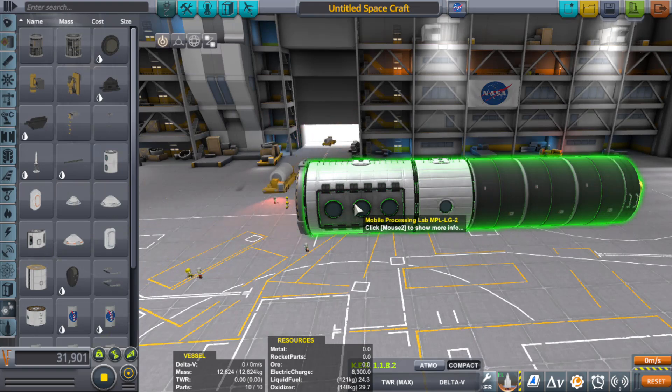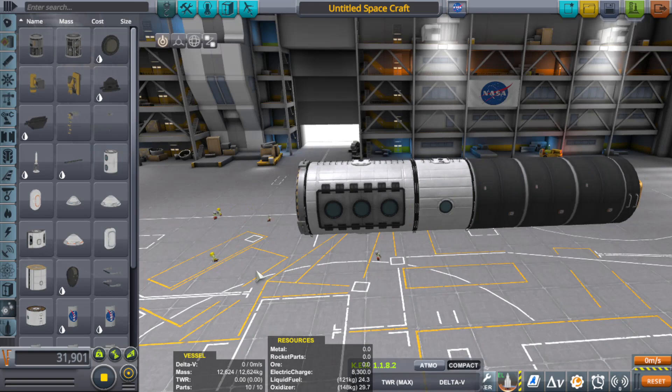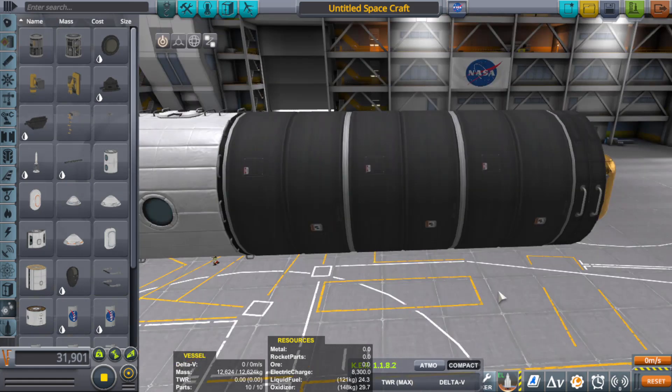Normally a processing lab filled up with engineers might take a day or two or even maybe three days before they build something of a significant size. For me personally that's amazingly fast, but some people want things instantly so they might build something with a million mobile processing labs all over the place. You can only really build things with engineers — if you had a bunch of mobile processing labs filled up with pilots or scientists you wouldn't get anything at all.